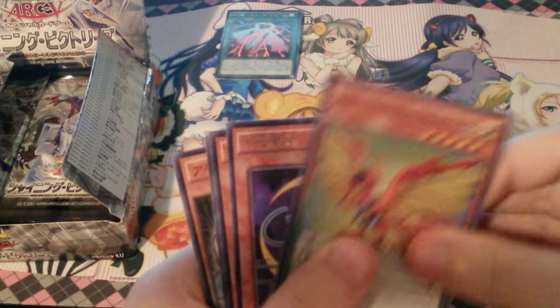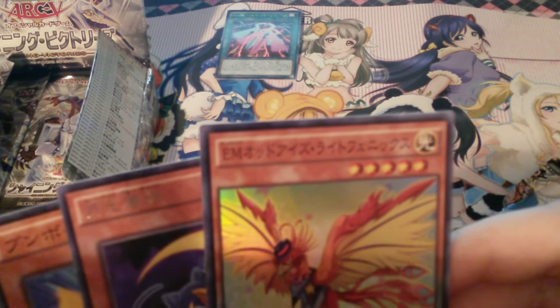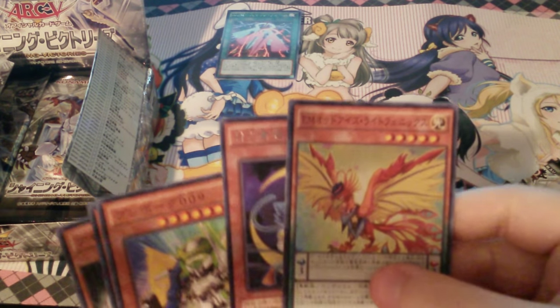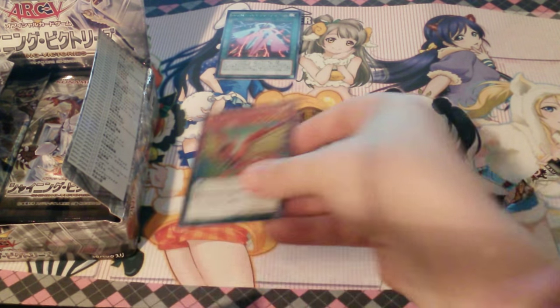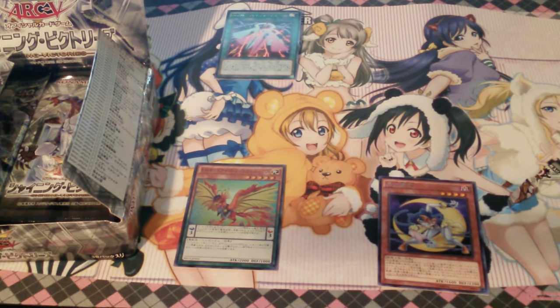Okay, I think that's a Super Rare, right? Moonlight Blue Cat — yay. Odd Eyes. Right Phoenix. Light Phoenix. I'm going to have the Moonlight monsters near Nico.